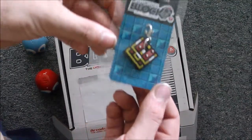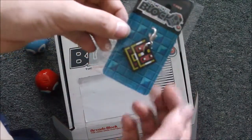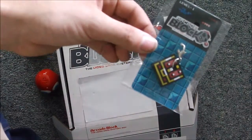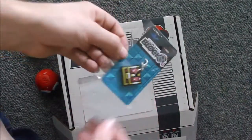There's a Netflix box coming up. This is a treasure chest zip pull. I think it's from a Zelda game, but I can't remember which one. You just clip it on your zipper and use it to pull the zipper open.